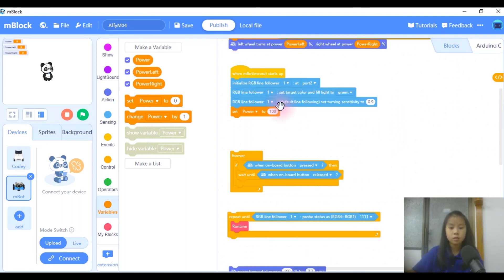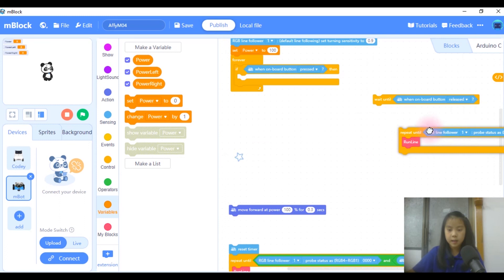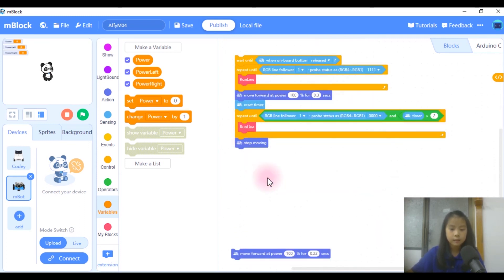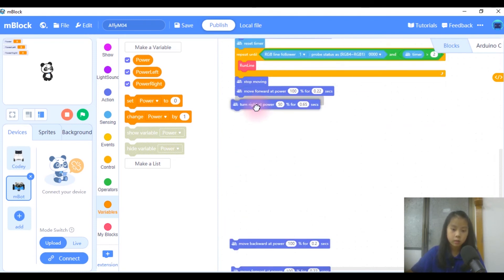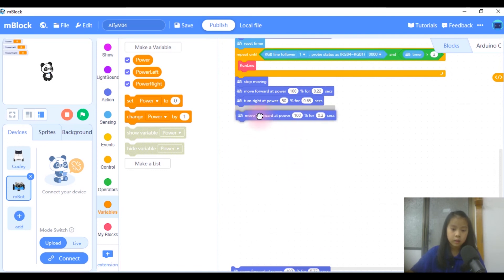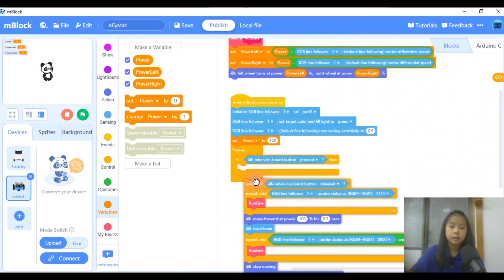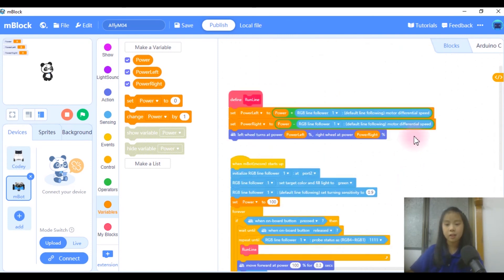Now we connect them all together. How I recommend you do this is take out the wait until, start from there, click code, go on — and our last block of code. Then take the wait until and put it in the if, and there we go. That's M04's code. I hope you found this useful, and thank you for watching!